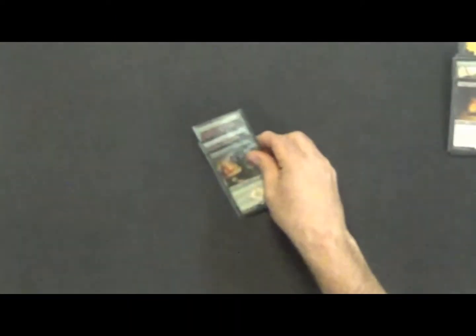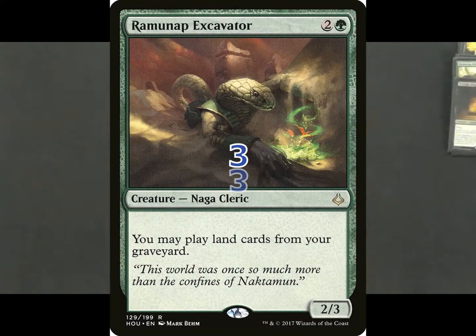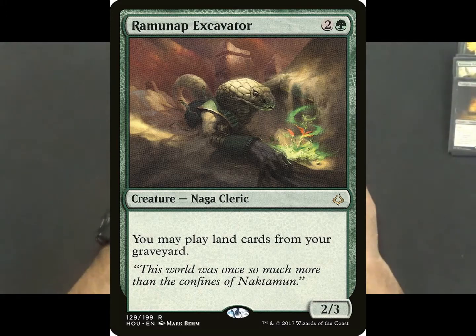Next, we've got the Ramunap Excavator. This plays along with the Hydra — you have to have a desert in your graveyard to give it the extra +1/+1. As we get into the land base, you'll see we're putting lands into our graveyard. This will let us pull those back, get some of those lands back from the graveyard so we can re-sacrifice them or use them again. Good card.